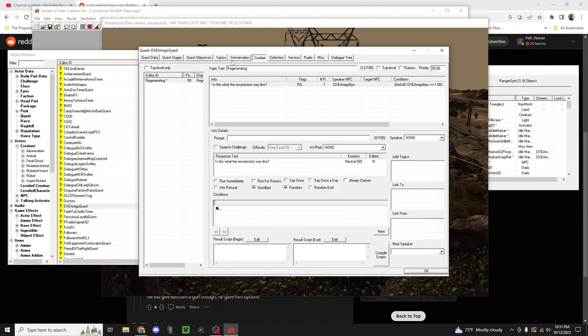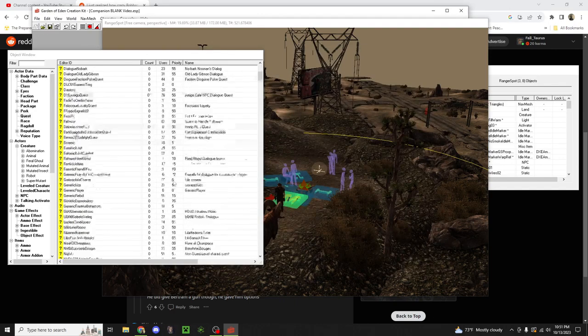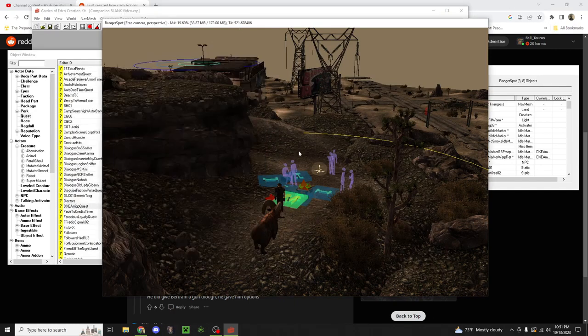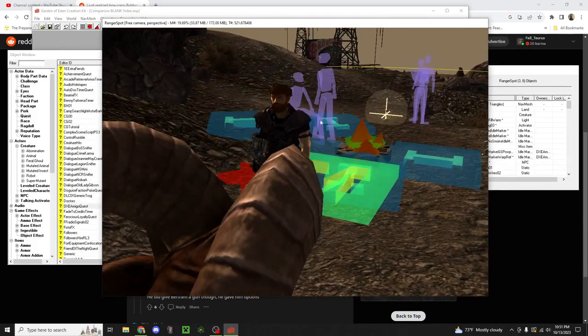Then you have in combat - whenever they get back up after being downed. There's nothing for detection and service. So that's generally it. I made this as easy as possible. Obviously right now Blank is not very blank - he's just a holdover.